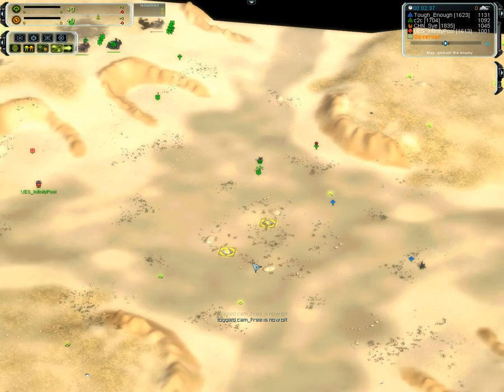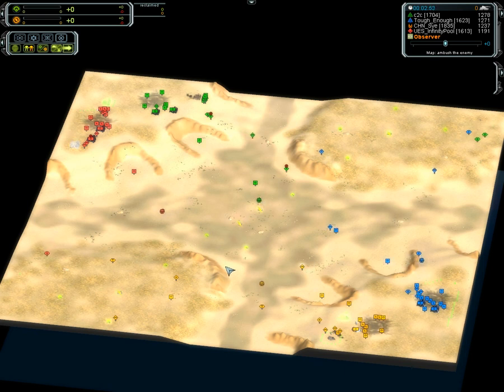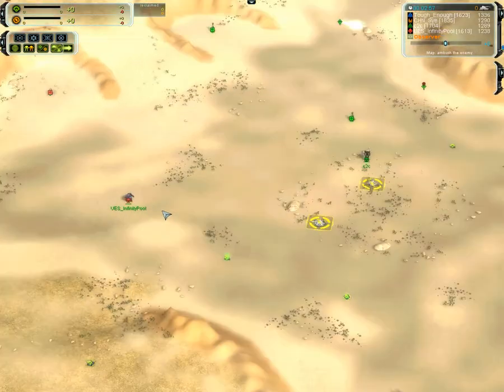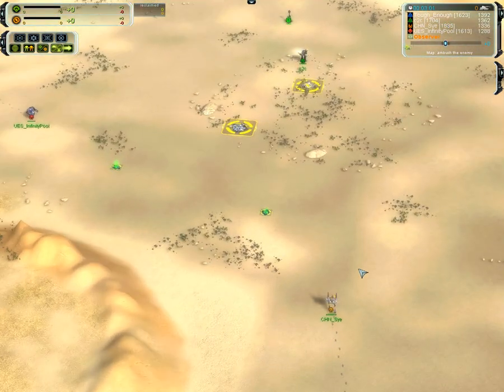There is a bit of mass there — you can get control here. Multiple hydros, of course. You've got to hold on to three things with two players, so very good map design here. You can't really put ACUs in the same hole like you can on ISIS in the middle. Here you've got three different positions. Infinity Pool not coming in, and it looks like that side might go 2v1.